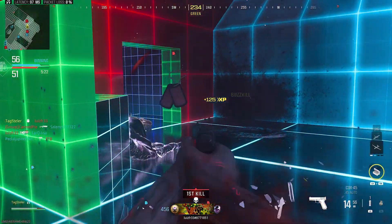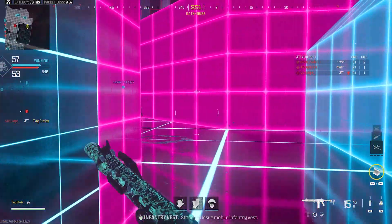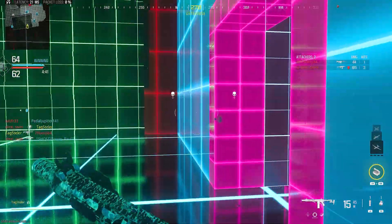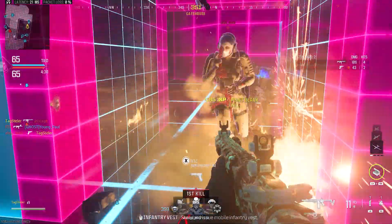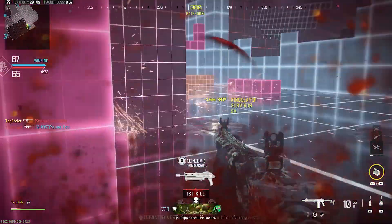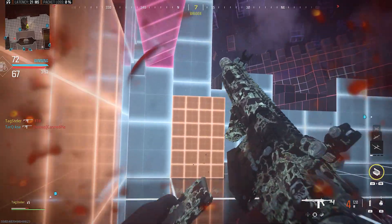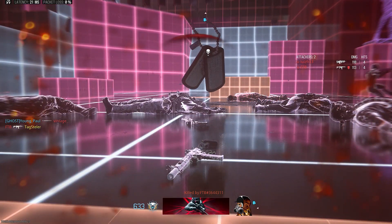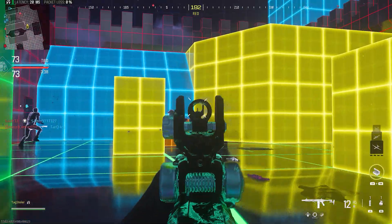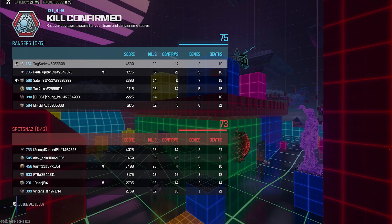I ran around over there. I need to go at them. That would have been a good time to have the shotgun - I should have reloaded before I pushed. Oh they've got one. There's like four of them over there. I've got one, that's another one, and I'm dead. Get the tags. That's them dead. Somebody shot me. I like that top area right now - I don't even know how you get up there. There were so many out on the other side of the wall. 29 kills, 17 confirms, 3 denies, 19 deaths. Okay, I like this map. We'll see if I still like it in the next few games.